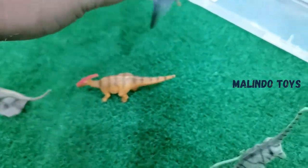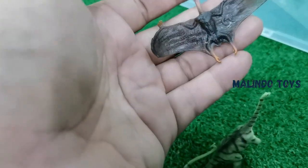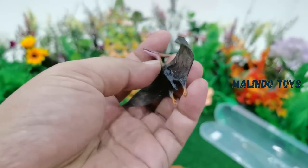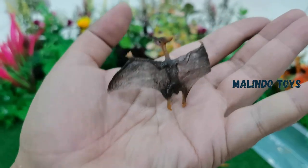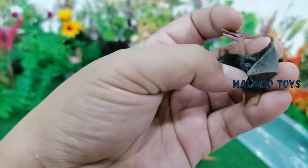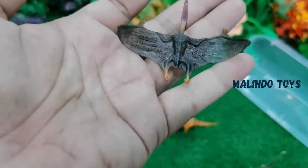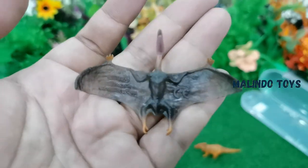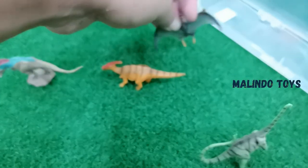And the next, the bird — what is this? This bird's name is Pteranodon! Like a bird, it has two hands and wings. It also has feet, this is the head and these are the wings. Uncle repeats again — this name is Pteranodon! Very funny!